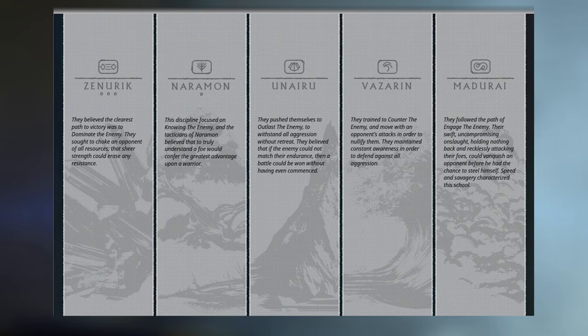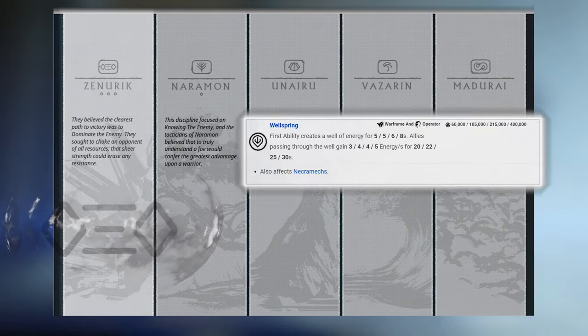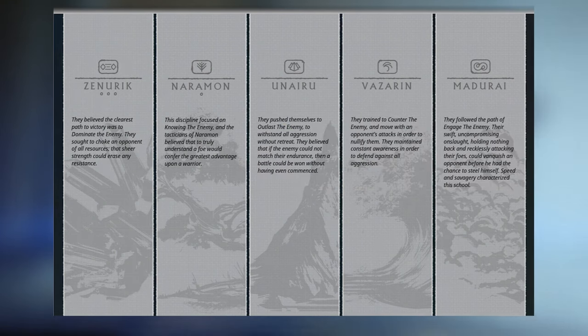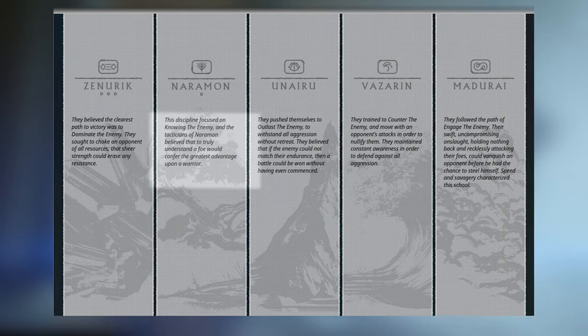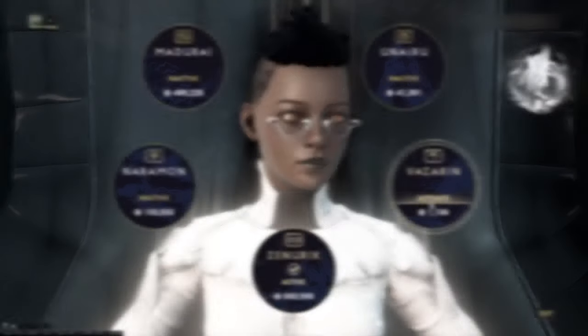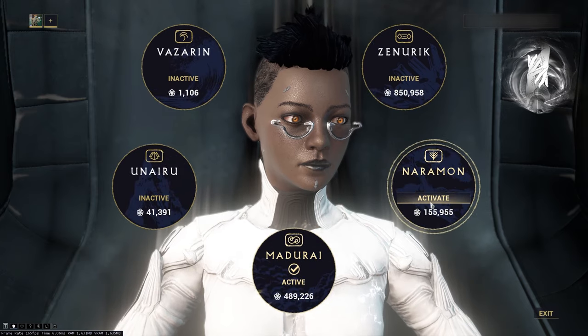Or maybe you asked your friend which school you should pick and they told you to play Zenurik because it has Energizing Dash, or as it's been renamed now, Wellspring. Or maybe, being a fan of the game and the lore, you read through the short descriptions of each school and chose Zenurik anyway. Thankfully the choice doesn't really matter, as you can level up all the schools and change between them whenever you want.